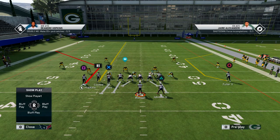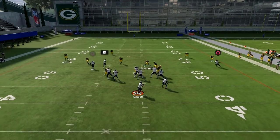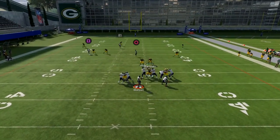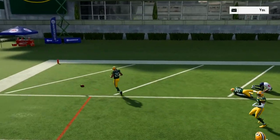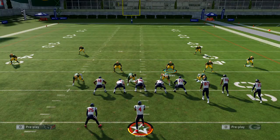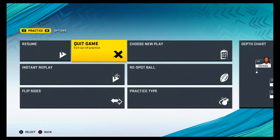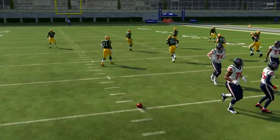I'm just going to QB spy this guy because he's a beast. Basically, what's going to happen is we're going to flip it to the other side — it works better usually. We'll re-spot the ball and go ahead and put it on this. A lot of people call these Cover 3 beaters.